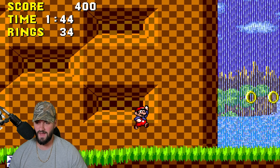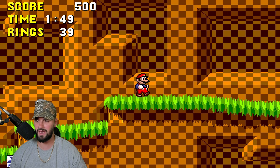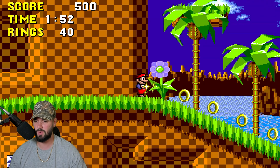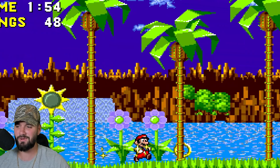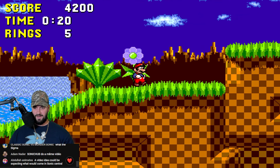Every single thing you know about Sonic you have to recalculate and re-figure out, because you have to take alternative routes and make sure you're fast enough. Also, he has no iframes on spikes either, so you literally die instantly if you land on them twice. With that said, we were able to complete the first level. Let's see if we can beat Dr. Eggman — let's see if we can beat this game.